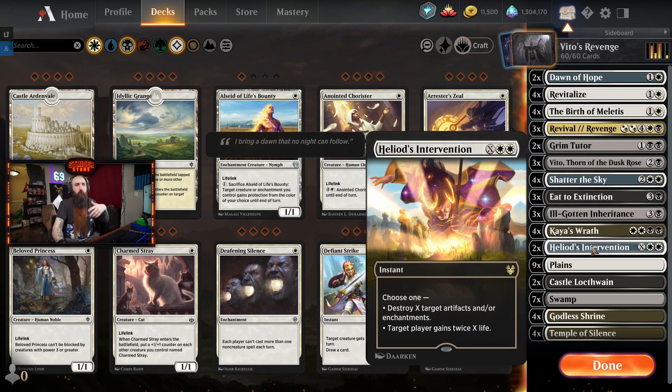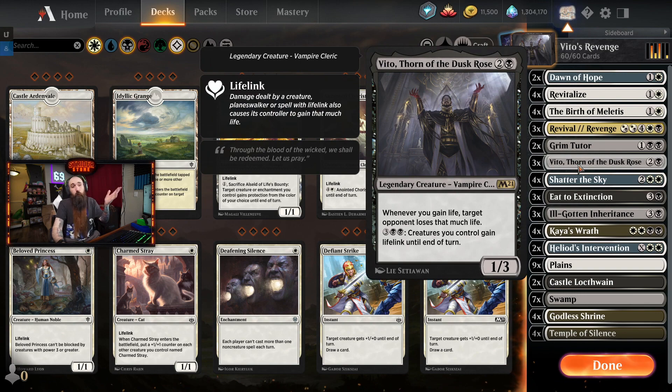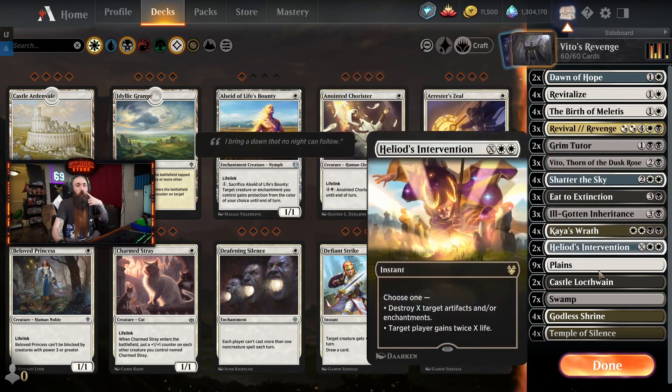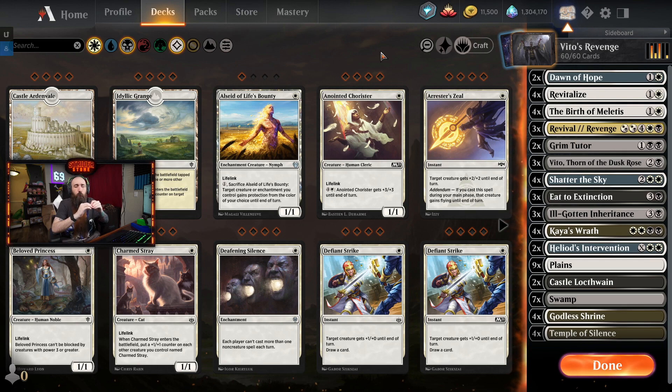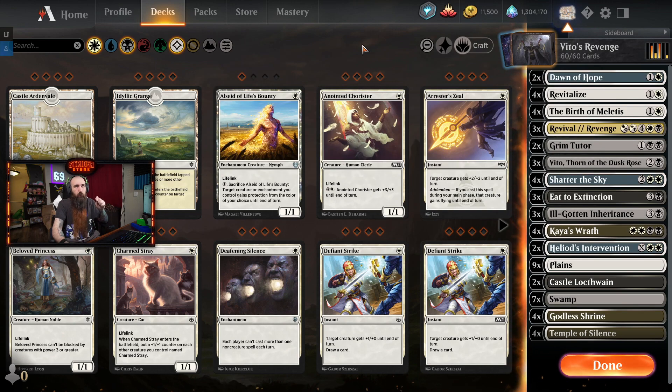Kaya's Wrath - again, just board wipes. Heliod's Intervention - this just kind of sends Vito over the top. It's a really fun deck. I think this one probably has the most potential. I believe Orzhov is the most consistent for a deck like this. My original one was Orzhov and also utilized Primal Amulet with Revival Revenge to multi-cast it. But now that we just have Vito, this changes the game significantly. I cannot wait to get this into Historic - stay tuned for that.